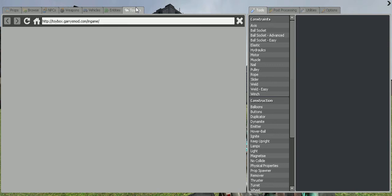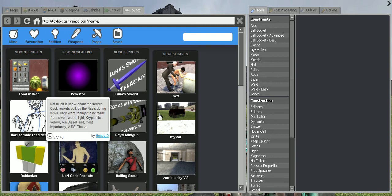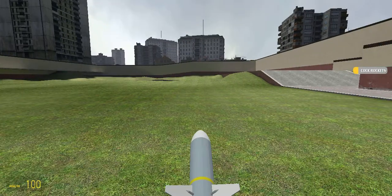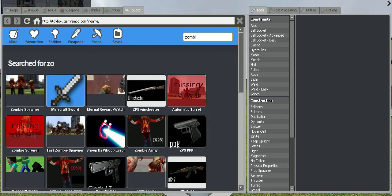What do I want to spawn right now? Look at that — cock rocket. That's stupid. Let's spawn the cock rocket — not the cock rocket. First, I've got to spawn some zombies, because this game has a zombie spawner. Zombie. There it is.